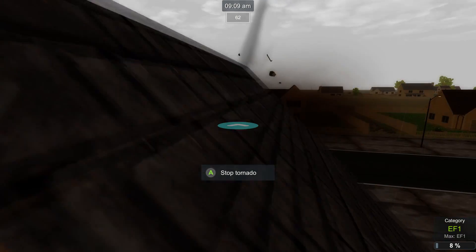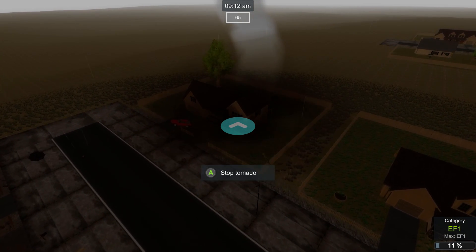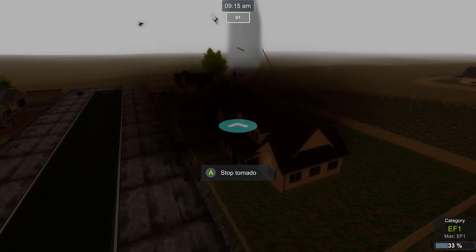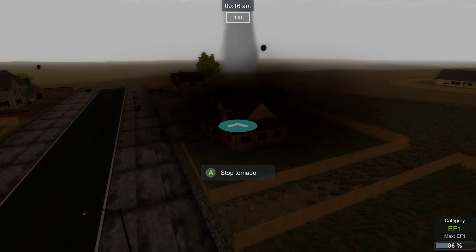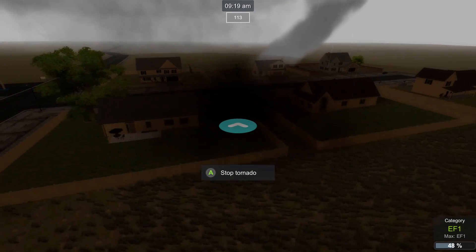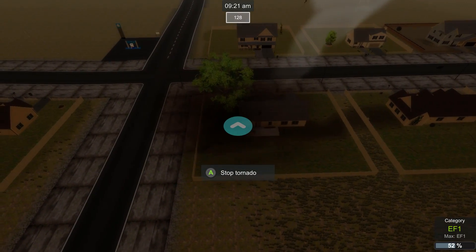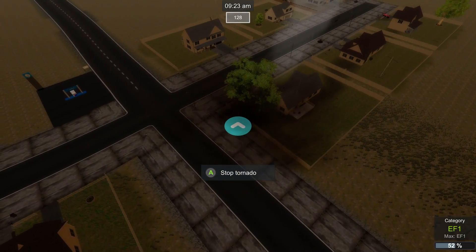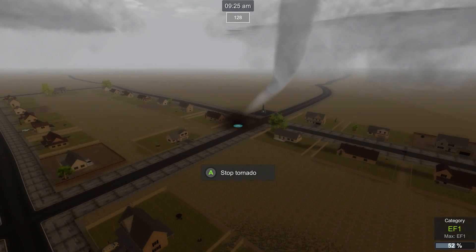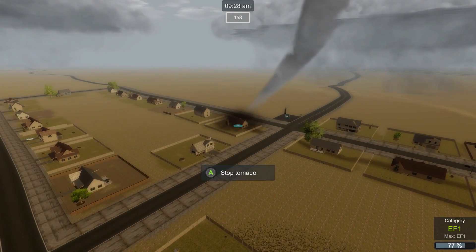I don't think it's gonna do much damage to Bob's house — it did toss his car a little bit, but I think he's okay. That's Tom — you look okay. All right Ralph, you're next buddy, hope you're in the basement. The tornado trail, that's pretty cool. Let's get out a little bit — here we go. It's so cool, we're almost up to an EF2.